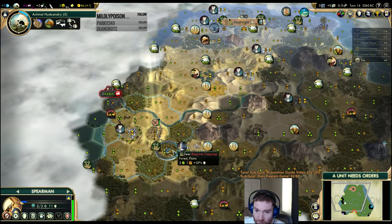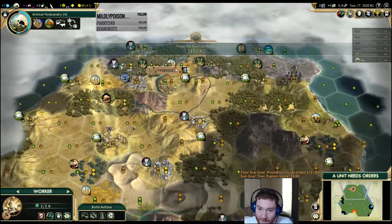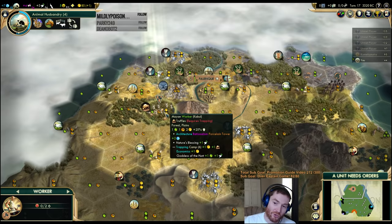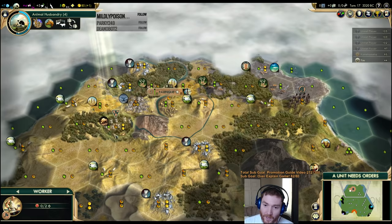We'll move here to hide and wait for another worker. Worker back — we're going to move into the truffles. I have two options: bring it back to start improving these tiles, or bring it into the truffles. The thing about truffles is it's on a plains tile. Whenever you have a forest on plains, if you chop the forest, you get a short-time production boost and no change in yield. When I chop this, I'll get eight production and lose no food off this tile.